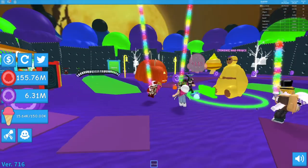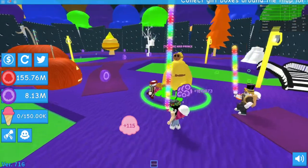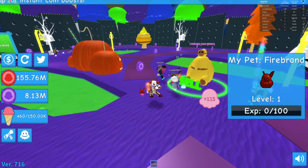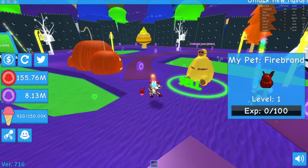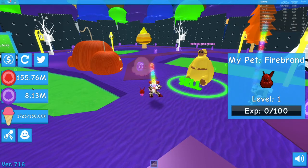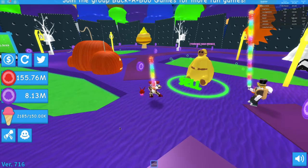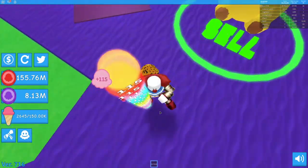This update came in strong — they brought in dragons. They made you sell your ice cream to the mad prince, which gives you a bunch of tokens. They also added a thing where you can upgrade your pet, but nobody knows how to work the pet upgrade. So if you guys know how to level up your pets, please let me know in the comments.